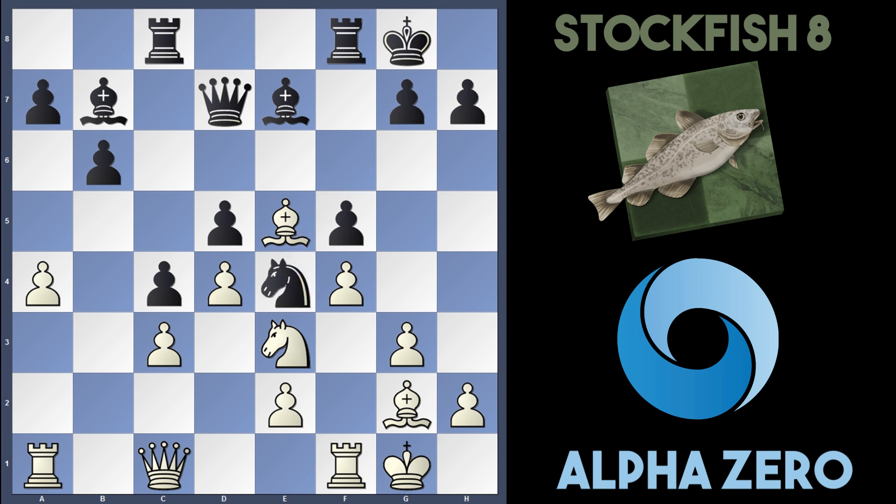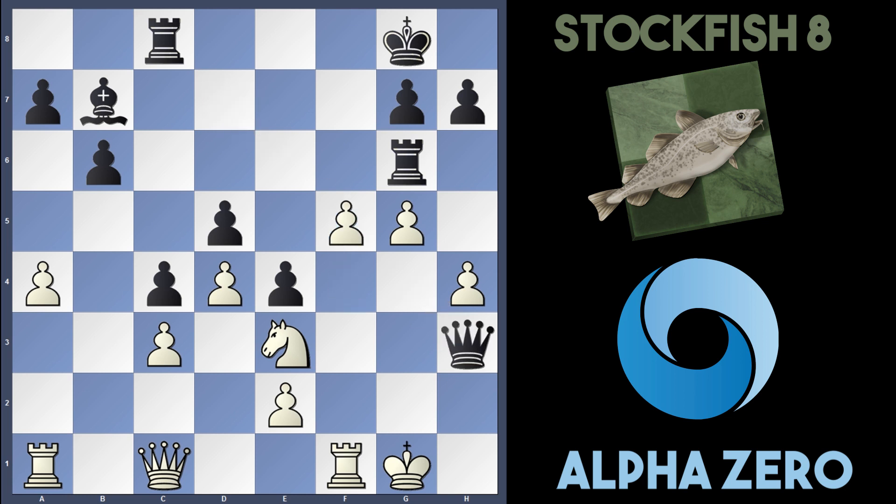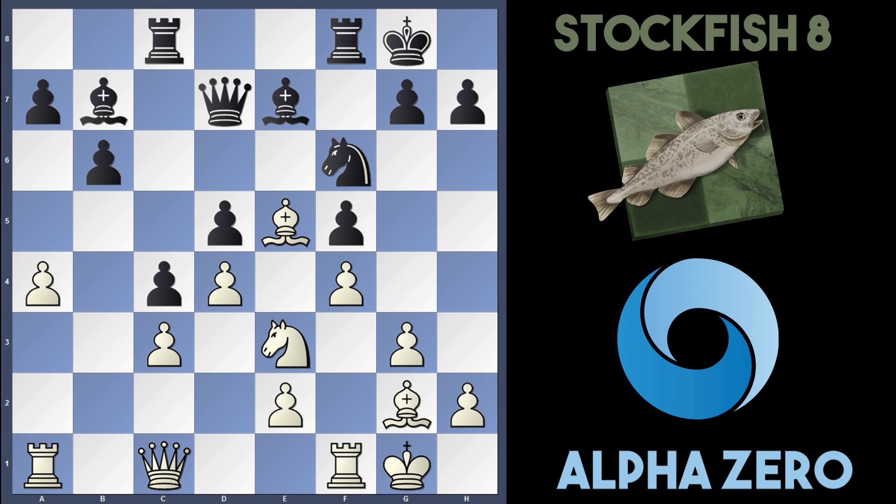If Knight to e4 here, I think white will just take it off. After f takes e4, AlphaZero can actually pawnstorm with g4. If Bishop f6, the tactics work in white's favour with Bishop takes, Rook takes, and g5 attacking the rook. If Rook g6, white can play h4. If Queen h3, they're just in time with f5, attacking the rook. If the rook retreats, they're just in time with Knight to g2 — a great move protecting the weakest pawn, and soon Queen f4 will follow with a superior position. So Stockfish can't play Knight to e4 yet. Instead they played Rook f7. AlphaZero slowly improved their position with Bishop to f3, giving the bishop more scope. Rook cf8 was played, and now h3 — stopping any Knight to g4 ideas and preparing g4 for AlphaZero, just manoeuvring for a pawnstorm.